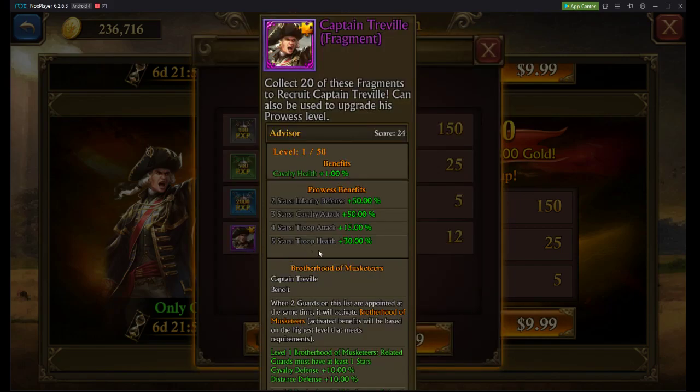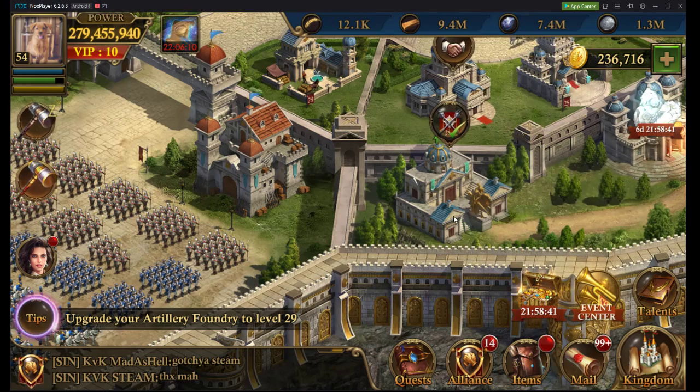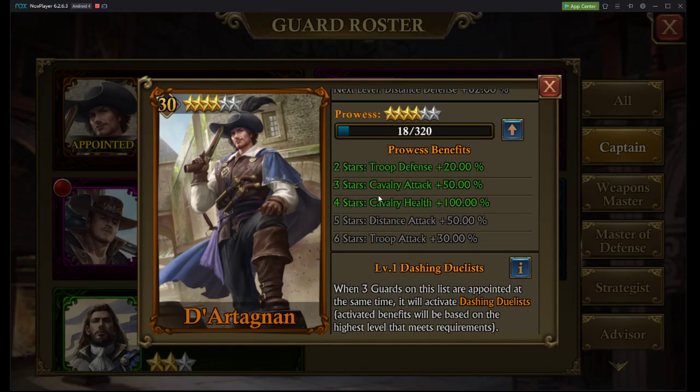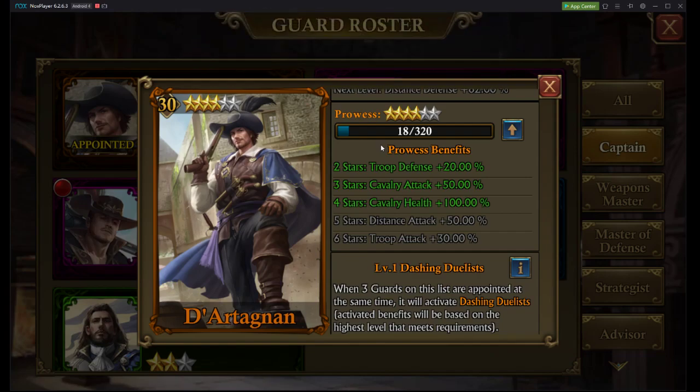Captain Travel is equally as good, and you're getting another 30% troop health as that fifth star — it's worth it in my opinion. I personally haven't spent my money on my guards yet. I still have a 4-star Durangatang. Getting to 5 stars, I need 320 Fragments — well, only 300 for me. If it's 10 Fragments per $10, it's going to cost me $300. It's pretty simple math — $300 to get an extra 50% distance attack. When you break it down, it's about $1.50 per percent. That's better than the little banners like the Valentine's Day banner that gives you 2%. It's a better bang for your buck — a pretty solid deal right now.